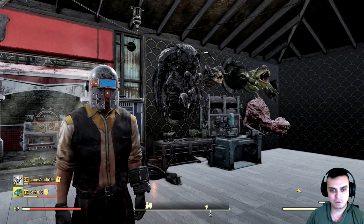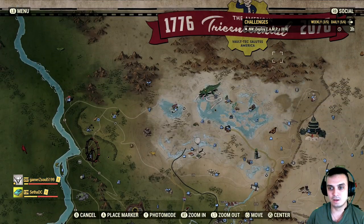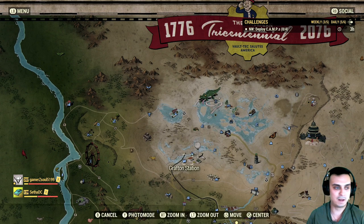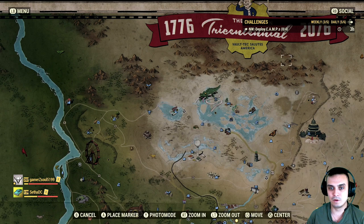Previously, this was a super rare outfit and the only way you could have obtained it was by completing events or dailies at the Toxic Valley — events such as Protest March, Buried with Honor, and other dailies. If you completed any of those, you'd have a small chance of getting this outfit. But ever since the Wastelanders DLC came out, we have a new way to obtain it.